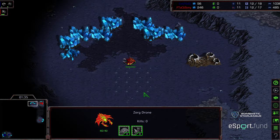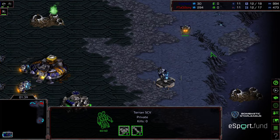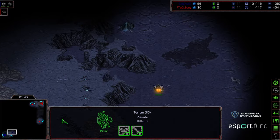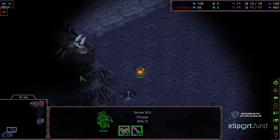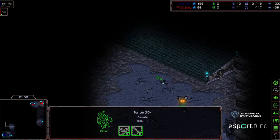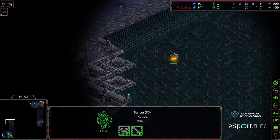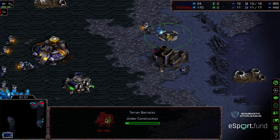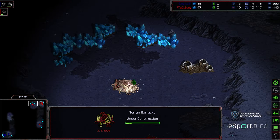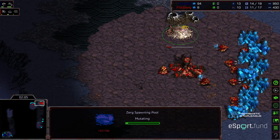It looks like Sony is going to opt for a 12-hatch opener once again, which I think makes plenty of sense on a four-player map - get that economic lead. Exit is starting to move out, and he's got that initial overlord going to the bottom right-hand corner. Exit is scouting the upper left-hand corner first. It looks like that overlord trick isn't happening this time - it is a larger map to pull that off. Getting a second barracks earlier to have more marines, apply more pressure, and get a little bit more map control.